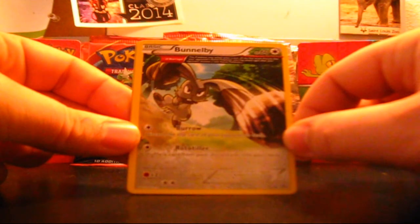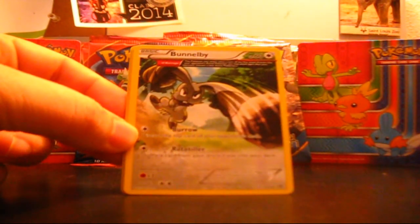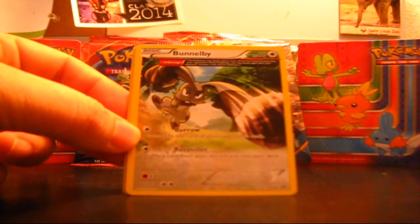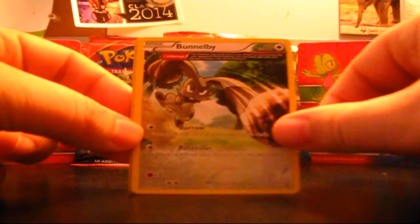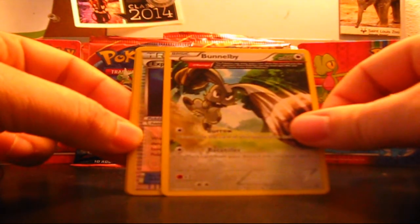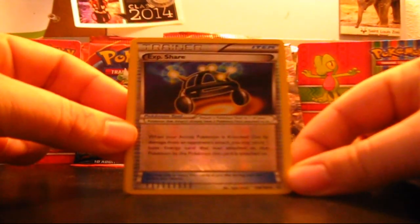Especially because this card doesn't do any damage. It has Burrow — discard the top card of your opponent's deck, so you get to discard two cards. And Rototiller — shuffle a card from your discard pile into your hand. Very good discard and retrieval card. It's just an Uncommon, too, so that's pretty neat. And we also got Experience Share back in this set.